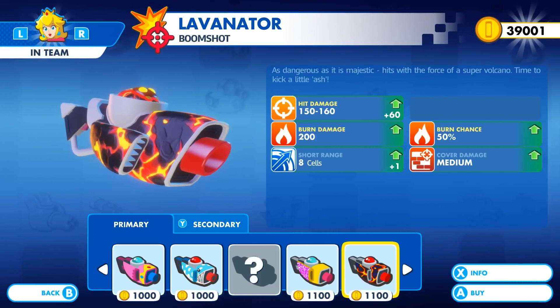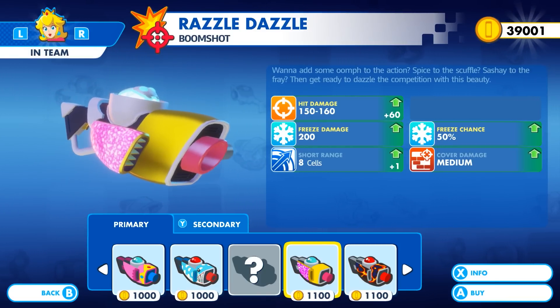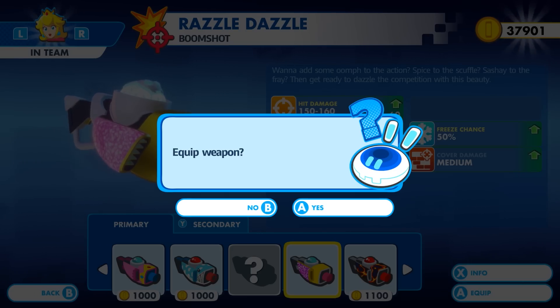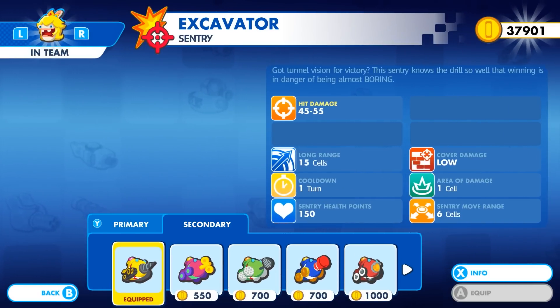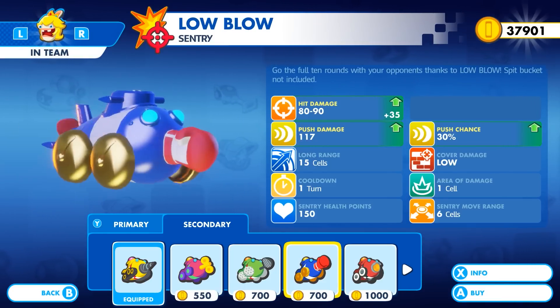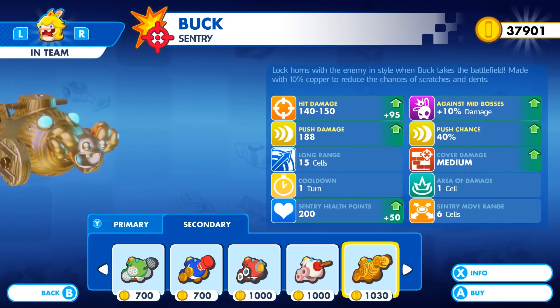For example, we may not want to choose a weapon with a burn super effect, as it may bring too much chaos for the escort objective and generate a risk of damaging Toad and Toadette. Instead, I choose a weapon with a freeze super effect for Peach. Also, make sure you unlock the secondary weapon as soon as you can, as it provides new tactical advantages depending on the situation.